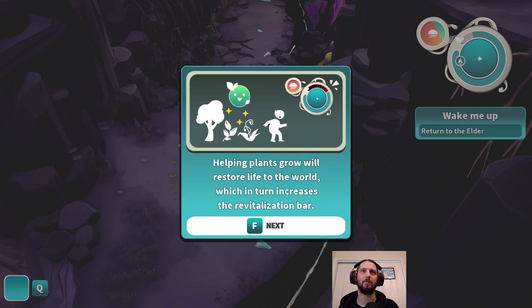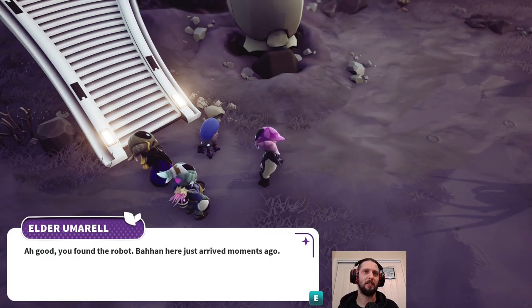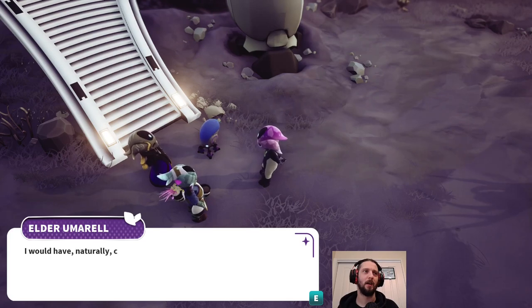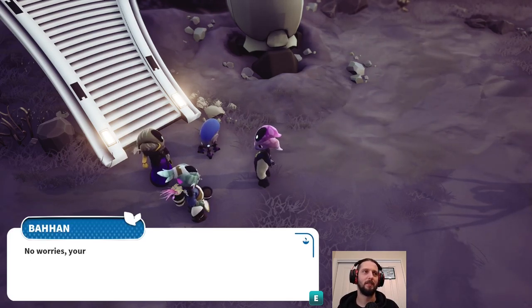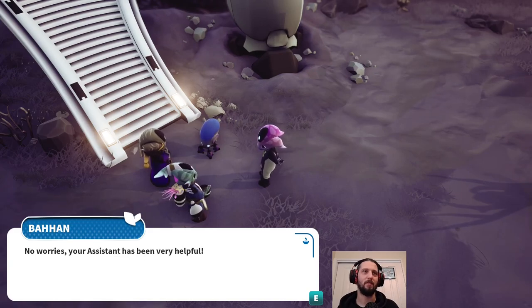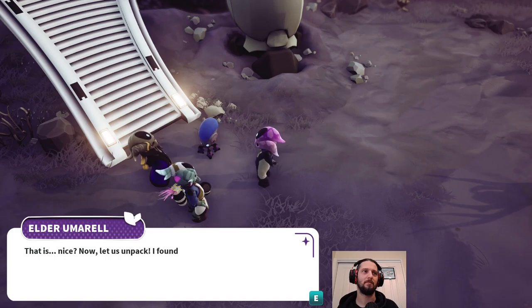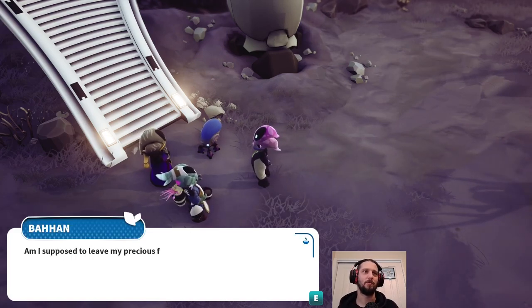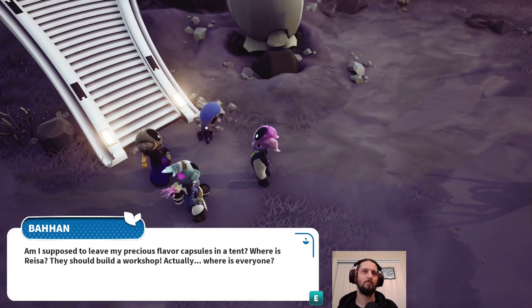'Helping plants grow will restore life to the world, which in turn increases the revitalization of Bahana.' Good, you found the robot. 'Nia just arrived moments ago. There you two are. Thanks again for coming to fetch me. I would have naturally come to wake you up myself, but I cannot leave the hearthship in the hands of a greenhorn. No worries, your assistant has been very helpful.' 'Elder, me and Kiki managed to bring some life back to some nearby plants. That's nice. Now let us unpack. I found a storage tent in the ship. Set it up, would you?' 'Am I supposed to leave my precious flavor capsules in a tent? Where is Risa? They should build a workshop.' 'Where is everyone?'